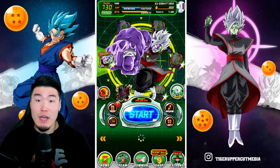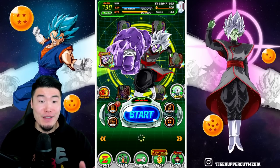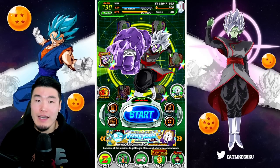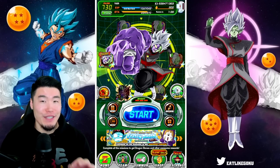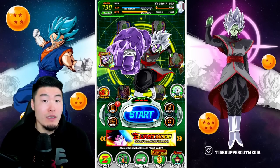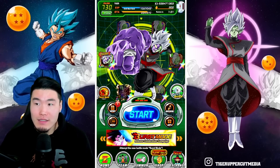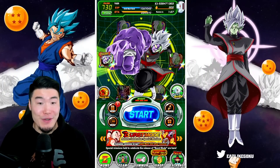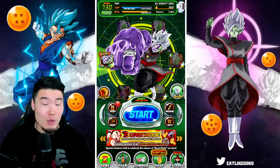Before we jump in, I do have my Wheel of Zamasu here, which I'm going to spin a couple of times. Just because our luck recently has been absolutely awful for new units. I haven't been spinning the Wheel, so I think there's some kind of correlation there, maybe. I'm willing to try anything at this point. Let's spin the Wheel of Zamasu.